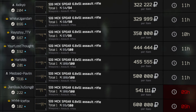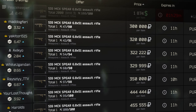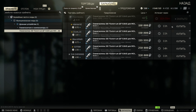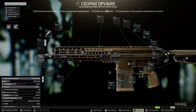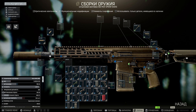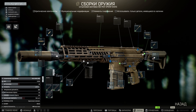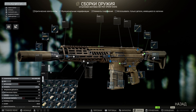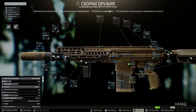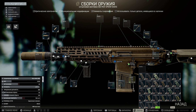Buying the Spear from the flea market for a considerable amount, you'll still need to spend more, because the gun is sold without a muzzle device and it costs a lot. For weapon assembly, you need to install a silencer. You can use any tactical grip, and I recommend not changing the stock, because any other may slightly improve the characteristics but it's not worth the extra payment.